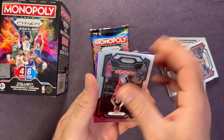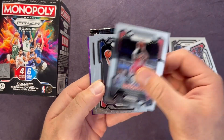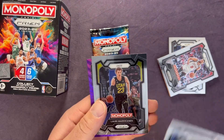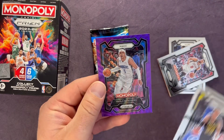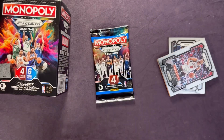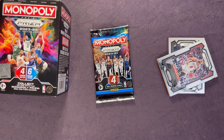Oh, and we do get another purple wave, though again it shouldn't be numbered — Kyle Kuzma, Sewell Thompson, a nice rookie there, Luka Markkanen, and Paulo Manchero on a purple wave. Love that Paulo card — he's local to the Northwest.